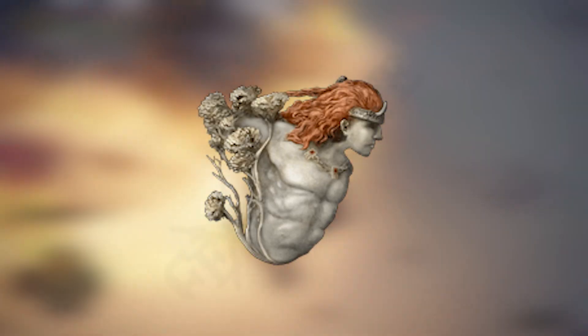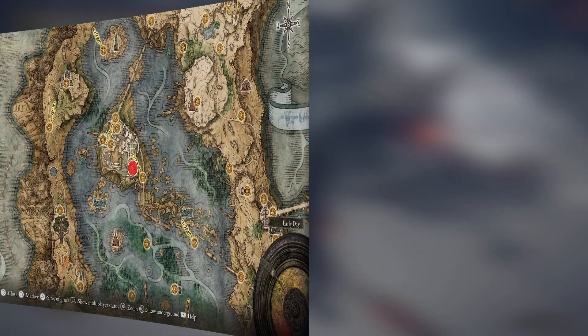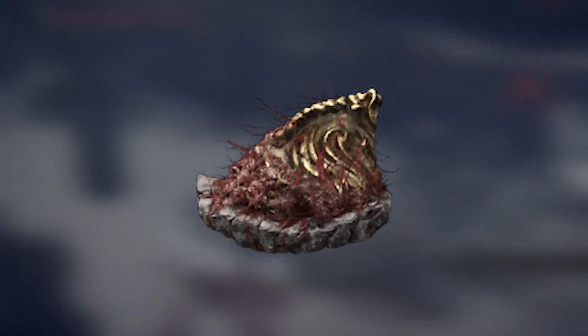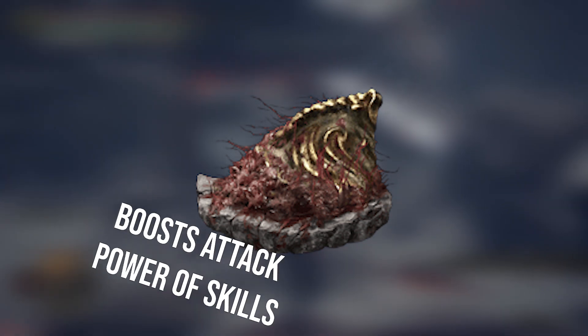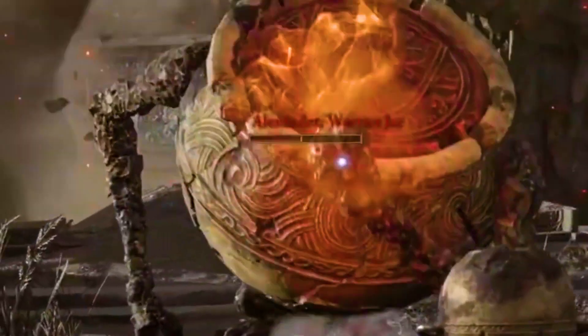You'll then want the Radagon Icon Talisman to shorten the time it takes you to cast. You can get that right here. Next is the Shard of Alexander, which will boost the power of your weapon skills. You can grab that by finishing Alexander Warrior Jar's questline.